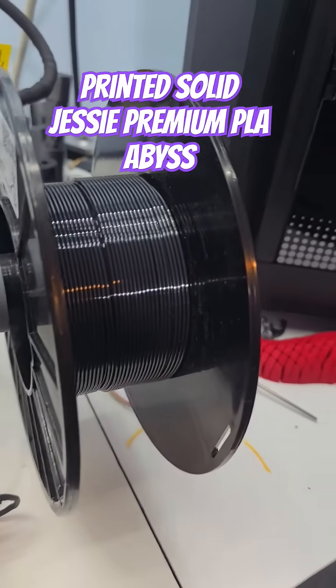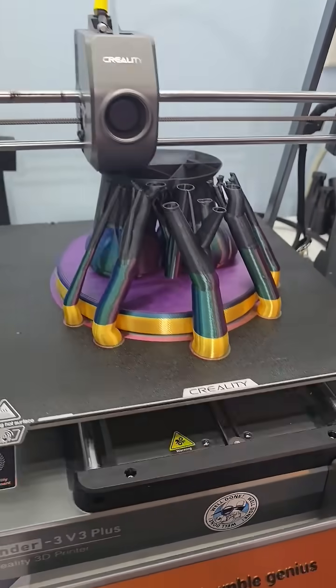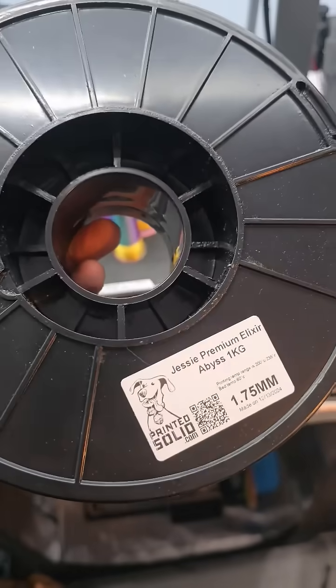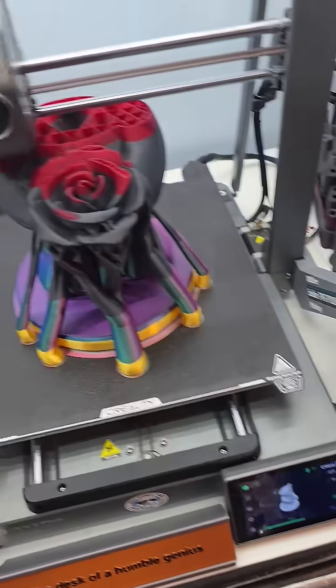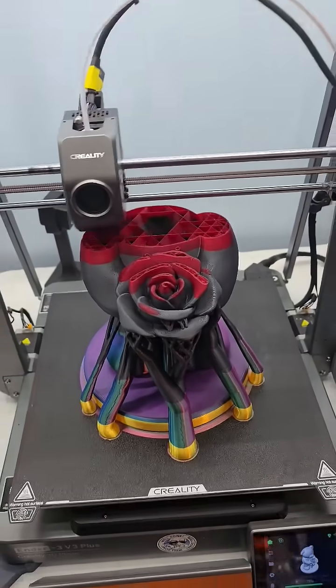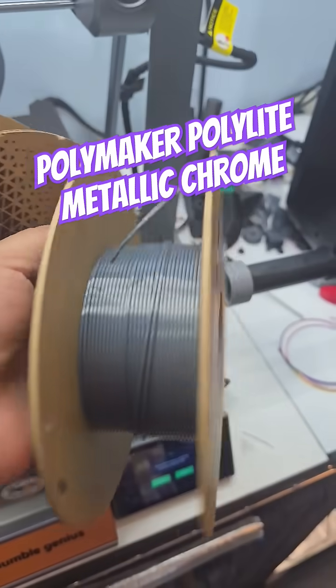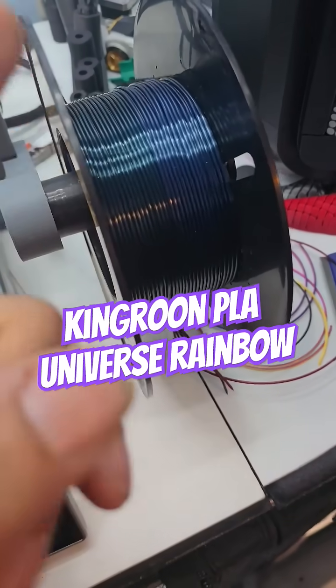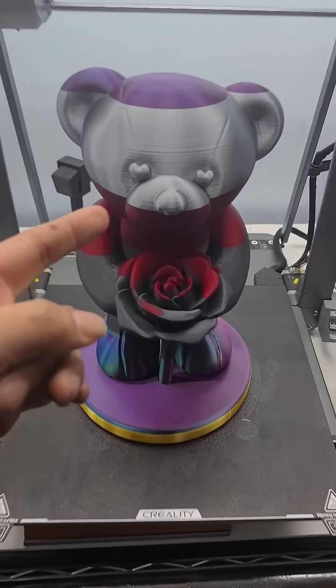And now for some Jesse Abyss Elixir. Almost there. So we blew through the Jesse Elixir, and we're on to the Protopasta, blood of my enemies. Out of the Protopasta, going to the Polymaker. And last up is the King Rune Universal Silk.